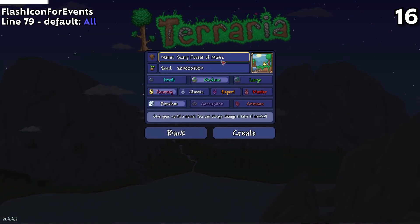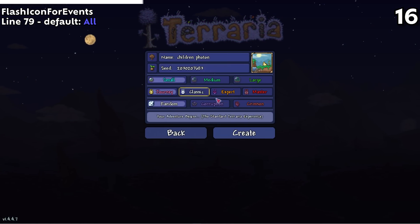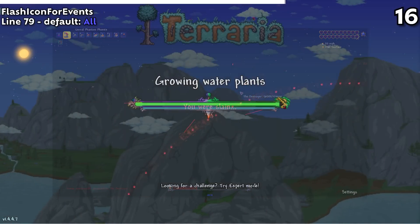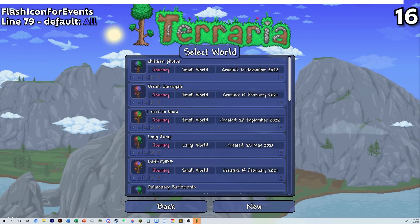Line 79's Flash Icon for Events allows you to enable or disable that little notification that apps can do on your taskbar. The game will remind you if you get damaged, die, or respawn if you're minimized while playing on a server, and it'll also ping you when you finish generating a world. By default, all of this is enabled, though you can change it.